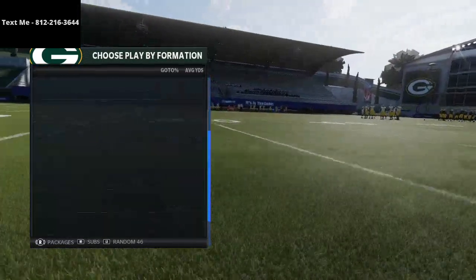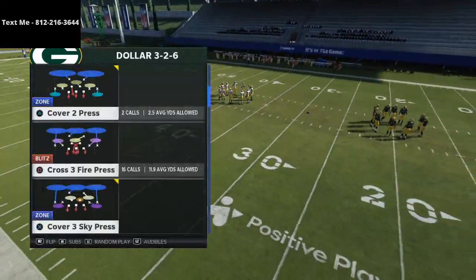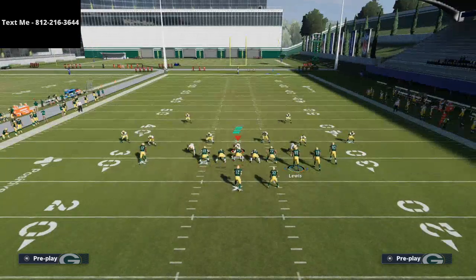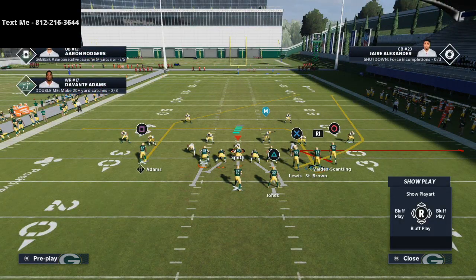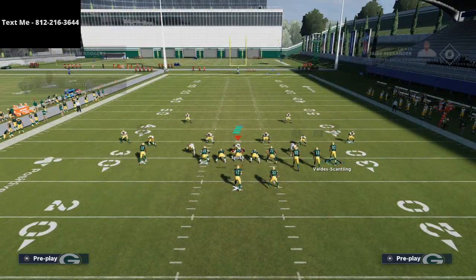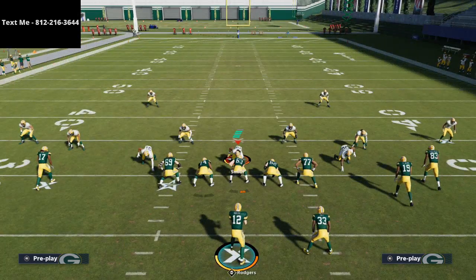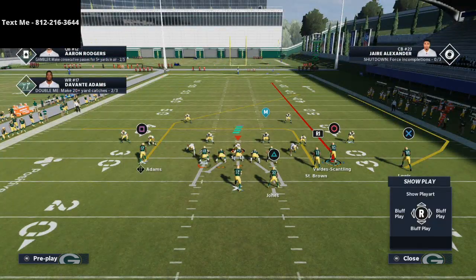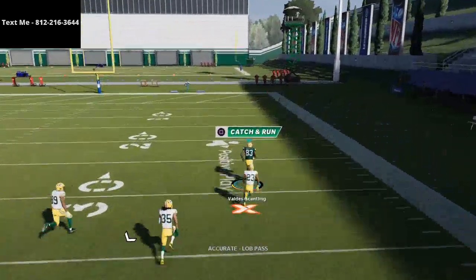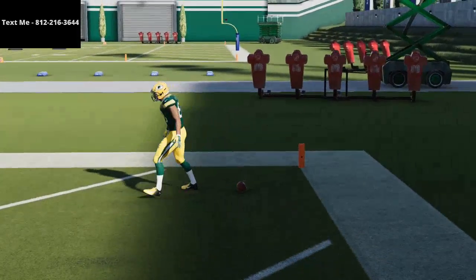We're coming out in Dollar formation — three-three-six cover three press. What you're going to do is take Marquez out of Scantling and put him on a fade route, then motion Mercedes Lewis out and snap the ball once he gets to the outside. You can also leave Saint Brown on that dig route — both of these guys beat man-to-man coverage by the way. At the snap of the ball, the cover three is literally just torched — bombs away, touchdown, one play score. This destroys cover three.